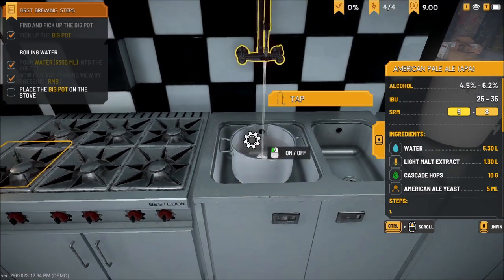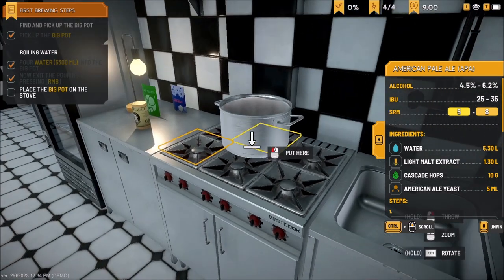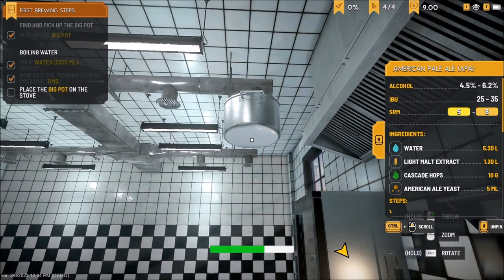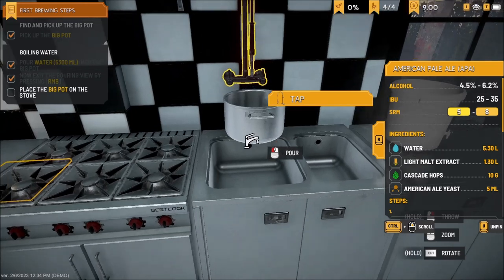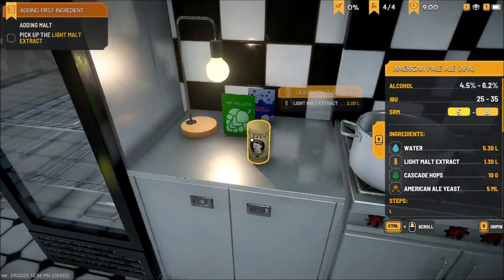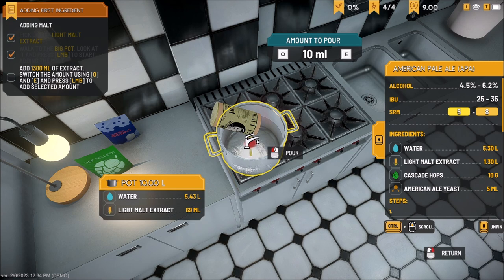The controls are still a little off for me. Okay, there we go — got that. Now for the light malt, I need to put in 1.30 liters. I'm going to aim it in here. You can pour it a little bit more up here. There we go, I'll adjust it.